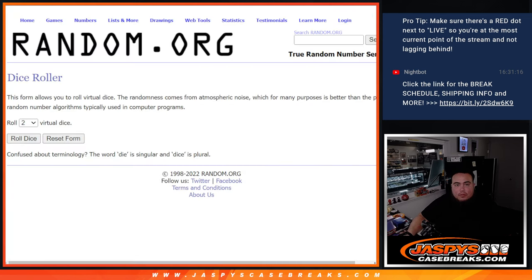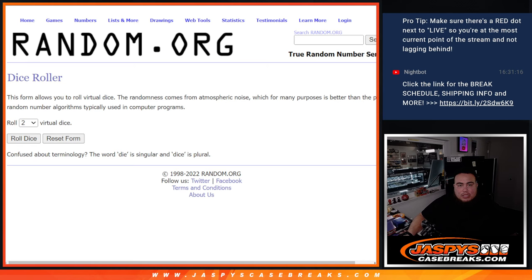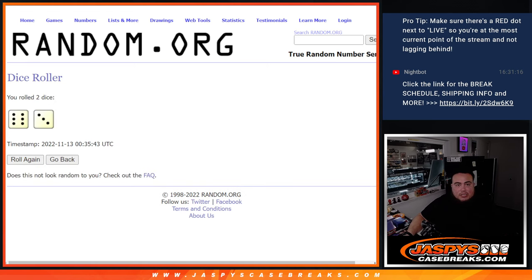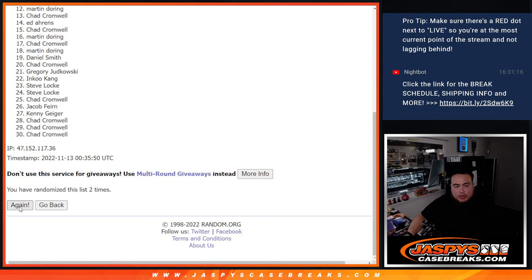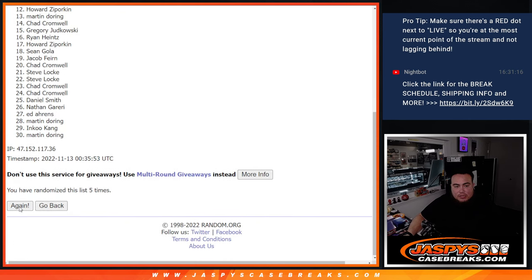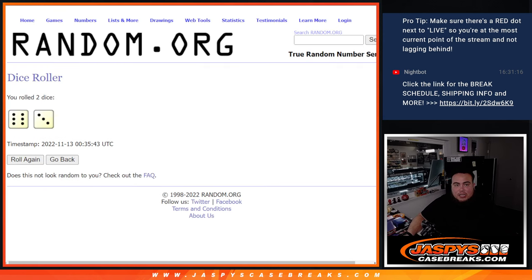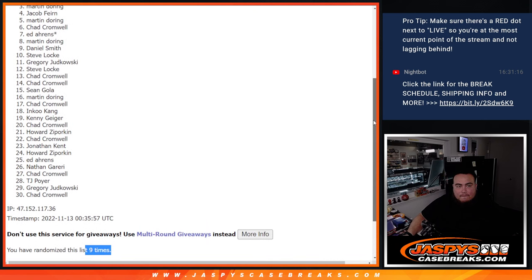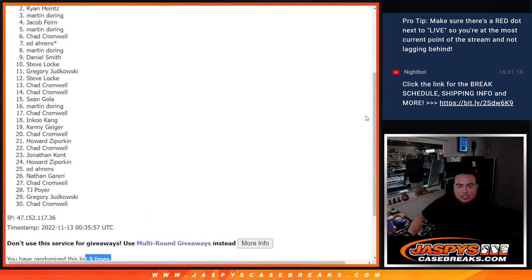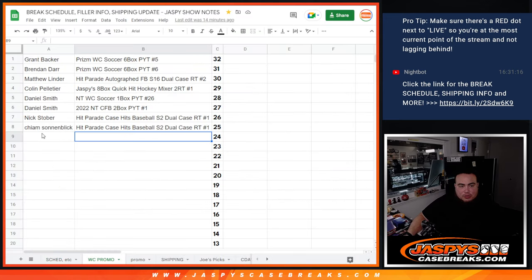Dice roller — roll it. Six into three, nine times. Good luck, here we go. One, two, three, four, five, six, seven, eight, nine. Boom — nine times nine. Just missing out was Ryan H, but at number one after nine times — it's Chad! Congratulations buddy, you are now in the World Cup promo break.